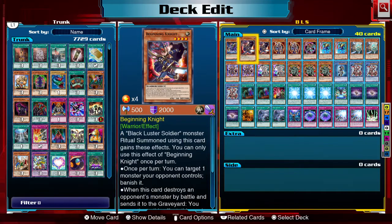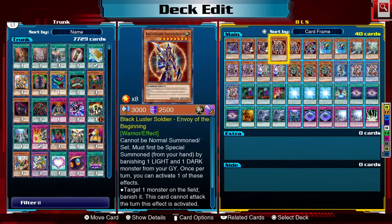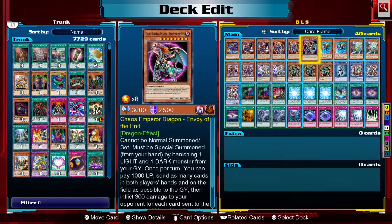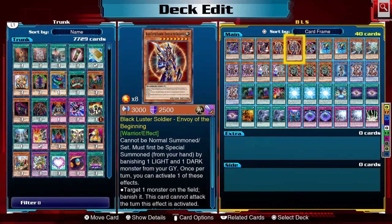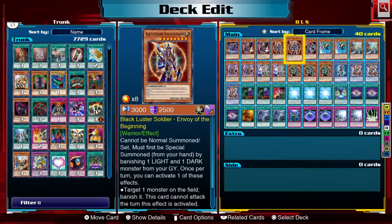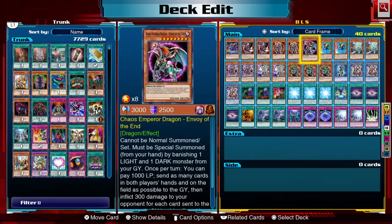I have Beginning Knights — if I use them for the ritual summon of Black Luster Soldier, I can banish one monster on the field, and when it destroys a monster by battle, I can attack one more time. Envoy of the Beginning is like a grown-up version of Beginning Knights and does the same job.